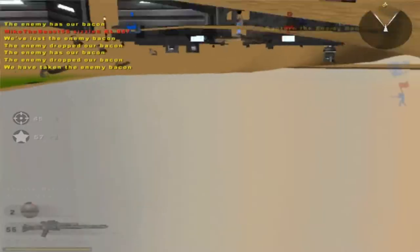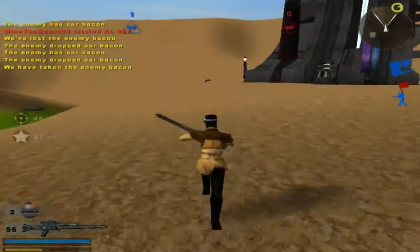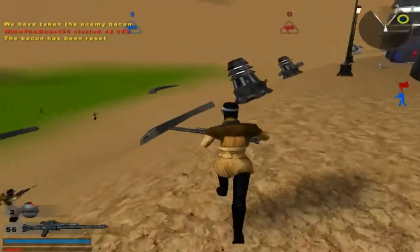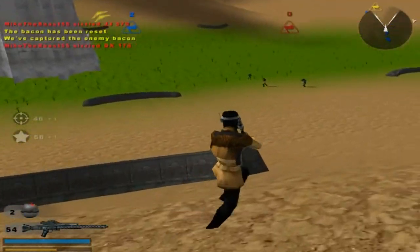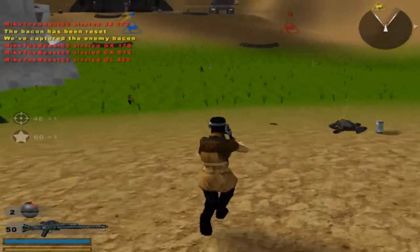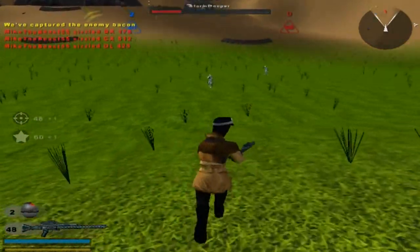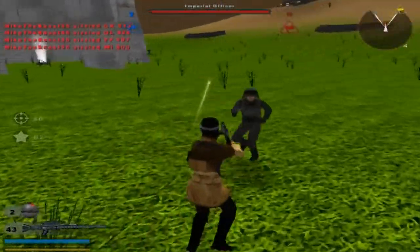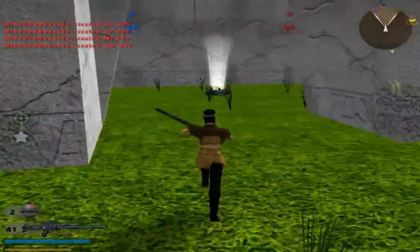Alright, now let's be the sniper — see what that does. Are you going to capture our flag or not? You will. The Alliance has scored! Bye-bye! And there's somehow a command post in the middle of all this — it's kind of weird how there is.